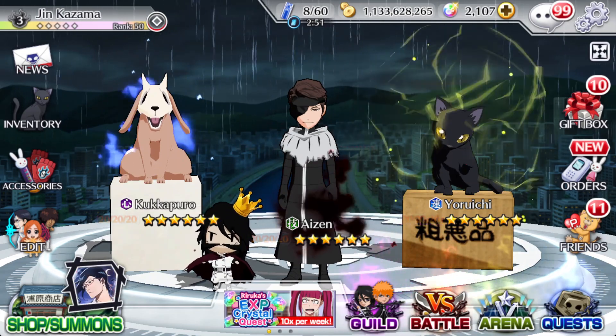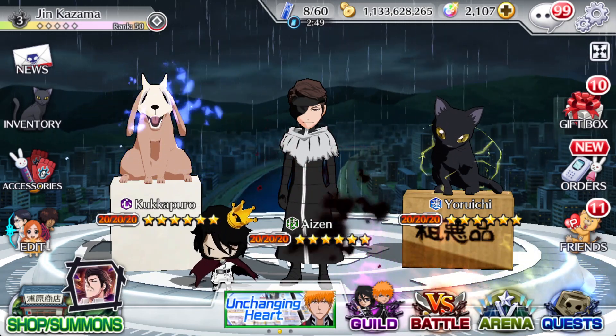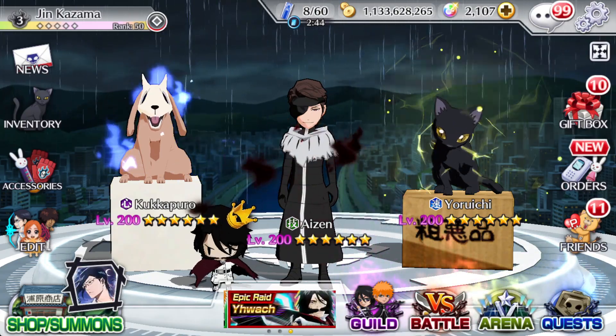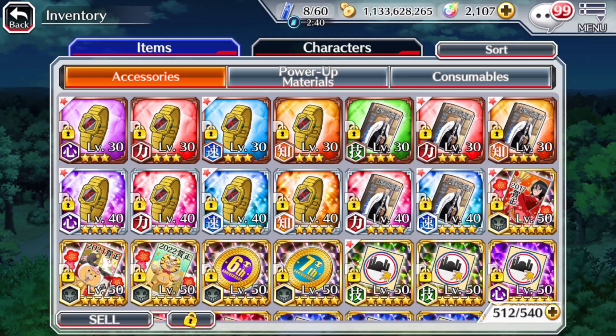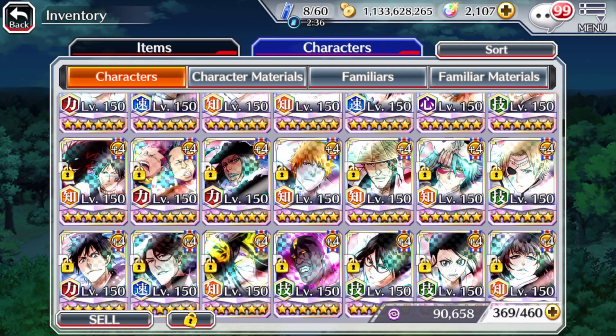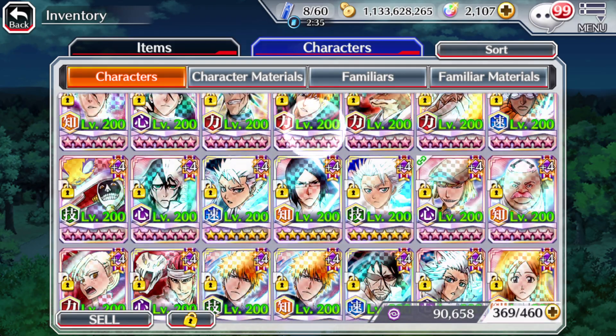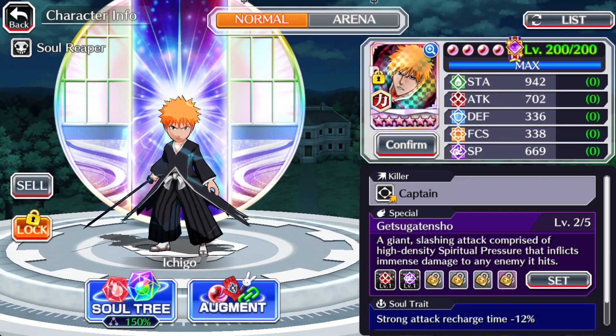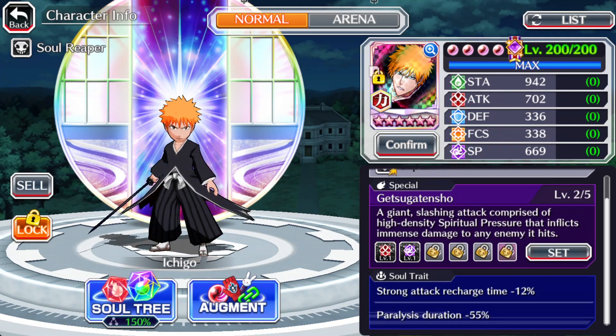I'm just going to show you exactly what I usually do in order to max out all my units. Let's go to a character and check. Let me find one which isn't T20 yet. Let's get this Ichigo, for example. He's basically at base level — I've resurrected him and that's it.